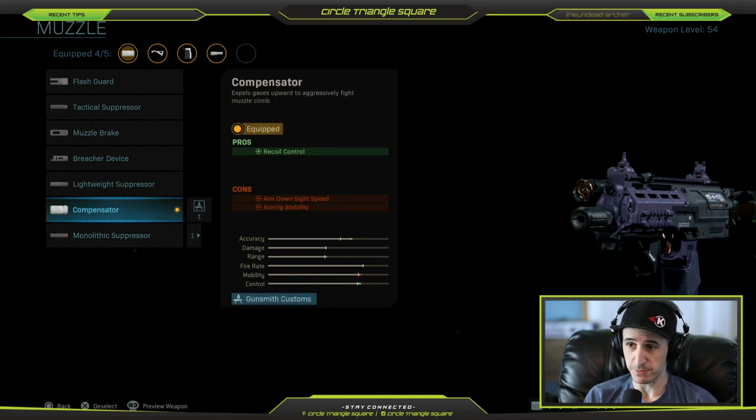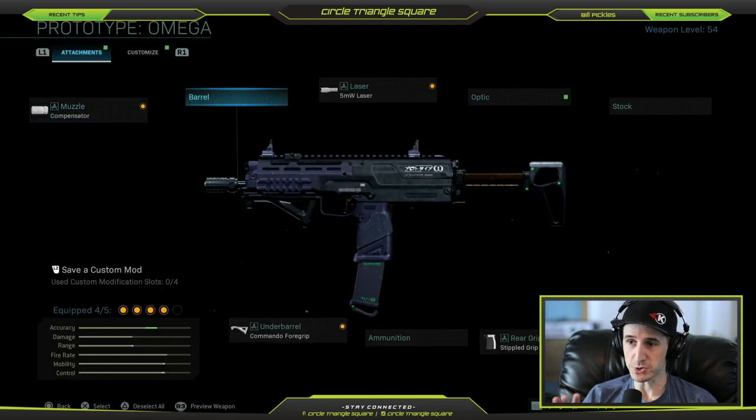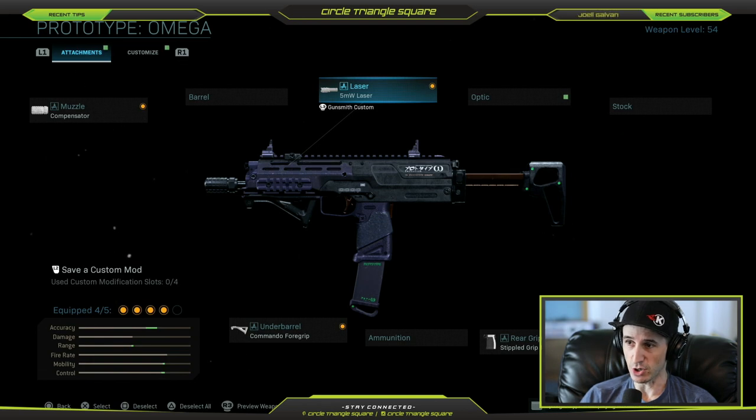You'll get a little bit of extra range out of the Suppressor, but you lose accuracy and control. In Hardcore, UAVs rarely go up, so it's not the same as playing basic Team Deathmatch. You don't want to mess with the barrel at all when you're playing Team Deathmatch, whether Hardcore or Core — just leave it as it is. You can leave the laser on when you're playing Hardcore.